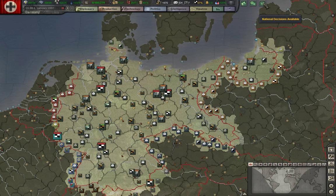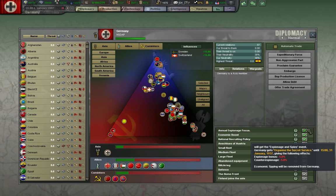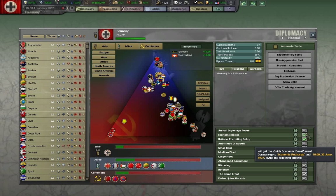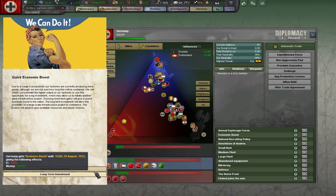First thing we need to do is get the year's priorities set. For espionage focus, we're going to stick with economics: industrial intel plus 20% and IC efficiency for production plus 2%. That's what I'm really looking for — an economic boost. We're going to the long-term economic boost because we've researched some techs which will allow us to make major upgrades to our country.